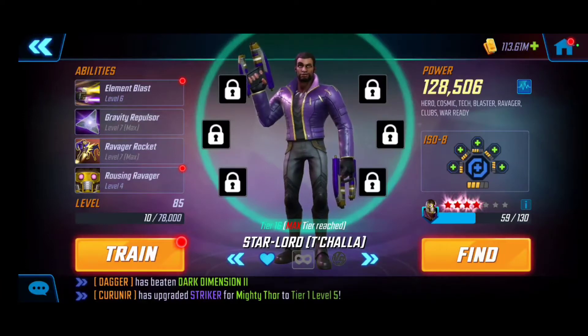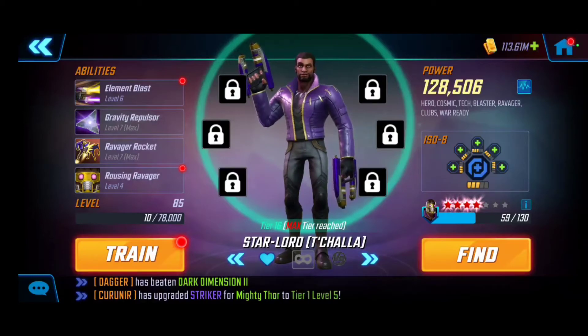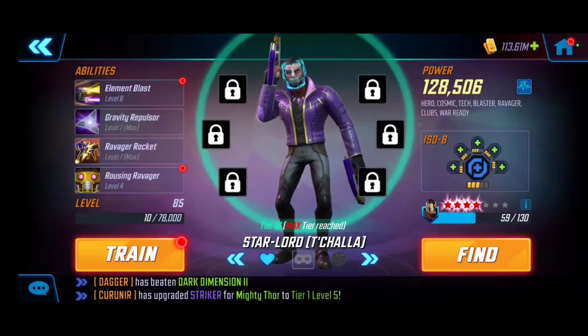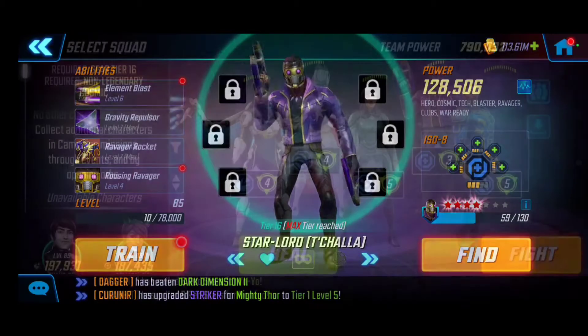Last but not least, rounding out the team is Starjammer T'Challa. He's got a blind, supportive capabilities, and he's a well-rounded character who gets a lot of turns given how fast he is. I recommend the ISO-8 Healer class — he can provide sustainability and healing if needed, but he's also a really good skirmisher and raider. Those are the five characters — let's dive right into the gameplay.